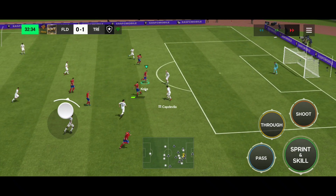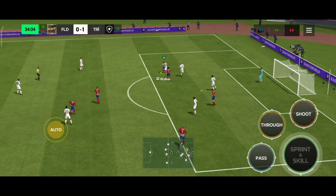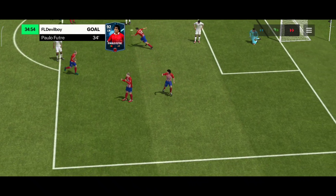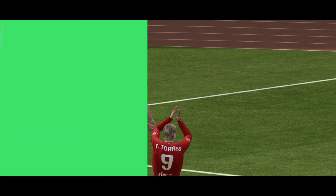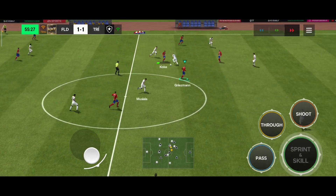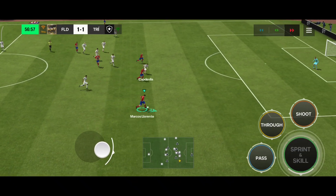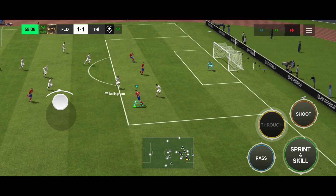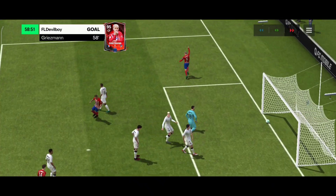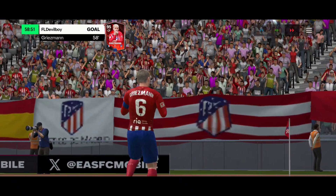Griezmann again — blocked, that's a foul. Llorente takes it, Koke tries a shot but can't quite get it. Paolo gets another goal — a funny one, but it counts! Then Koke back to Griezmann, Fernando Torres through pass to Marcos Llorente in open space, through pass to Antoine Griezmann who is unmarked and scores easily — and that iconic celebration is here!